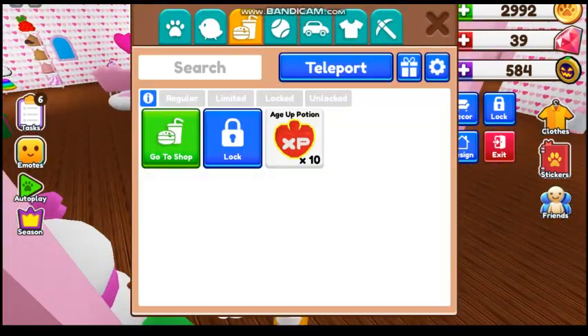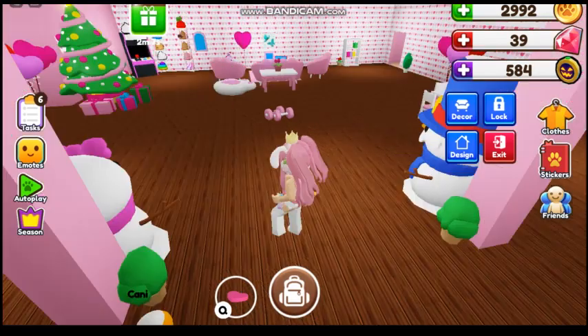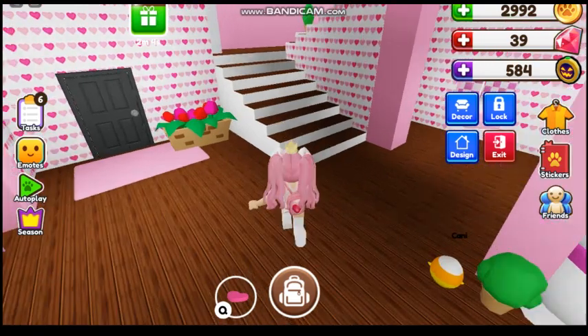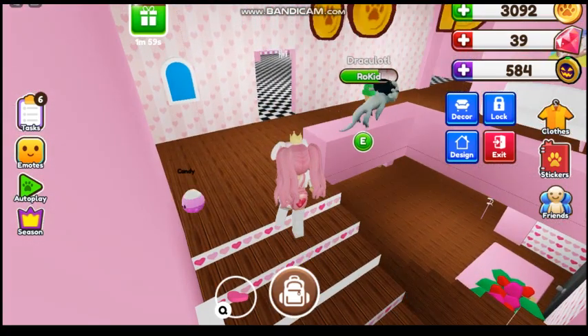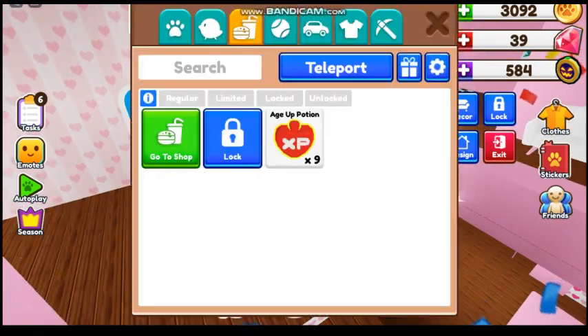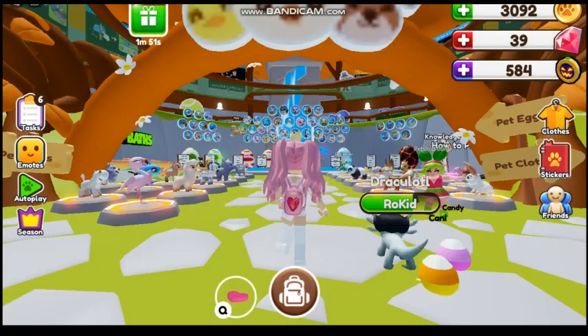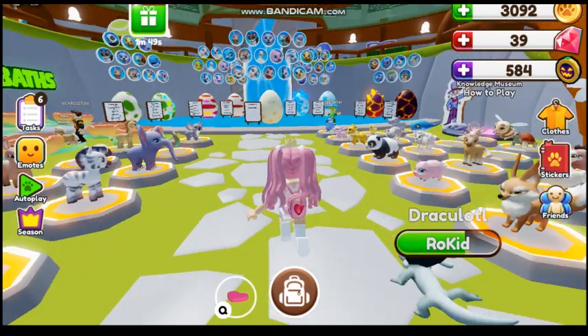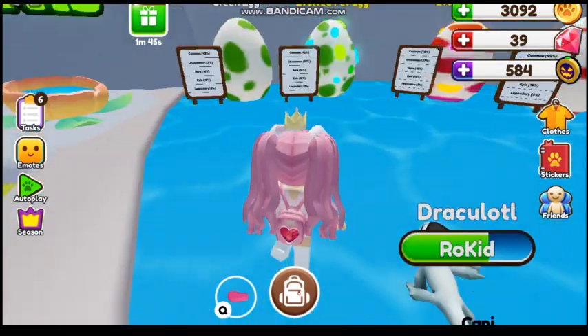I forgot if I used the age-up potion on my pet. Okay, I get coins from that too — great! Now we just go to the pet shop and we can get that egg. Please let it be the koala!